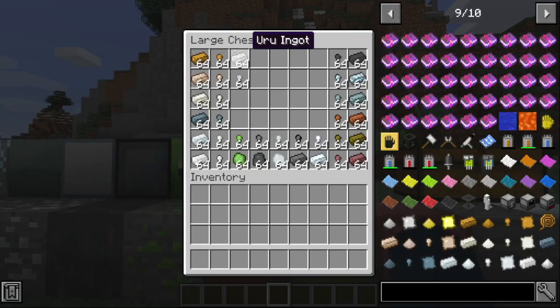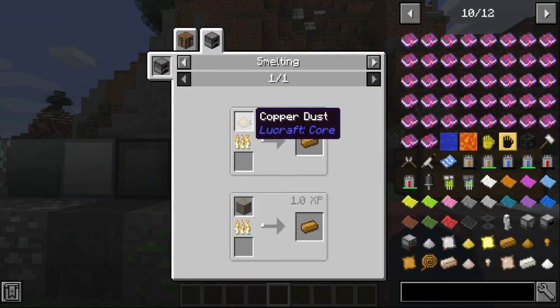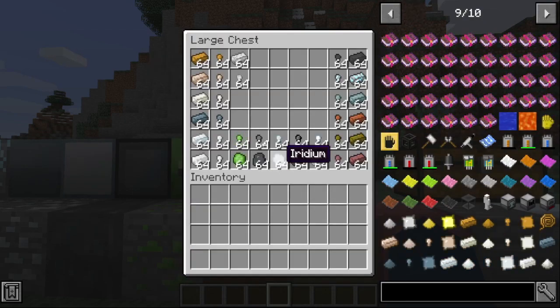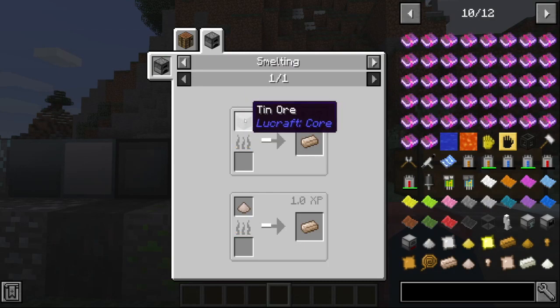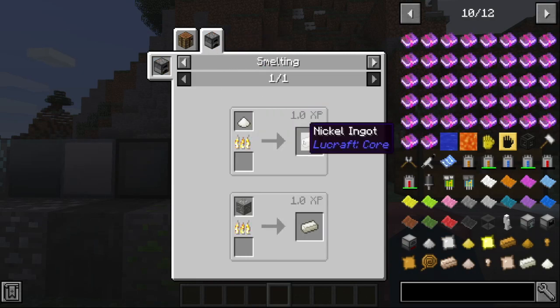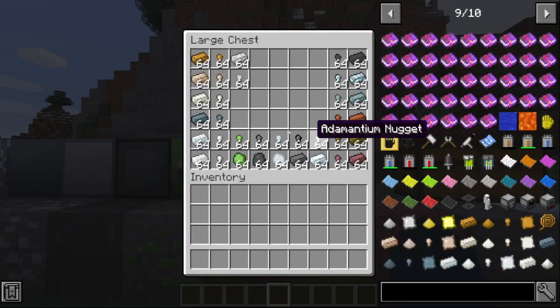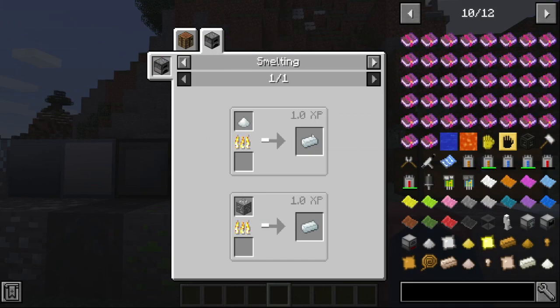So basically these are the ores and ingots. You smelt them — I'll get into this later in the mod showcase. Copper dust — you get copper and smelt it like normal. Then tin ingots, same with copper — you smelt it. And then there's nickel — same, you smelt it. Here's lead — same, you smelt it in a normal furnace. And here's silver — you smelt it like that.